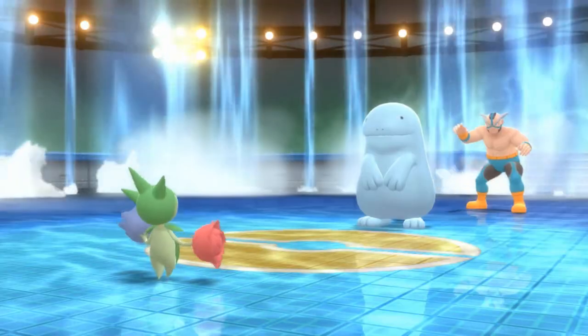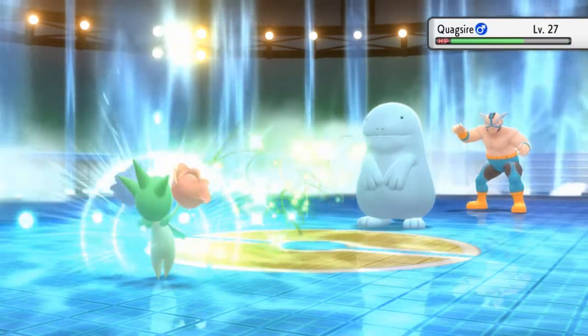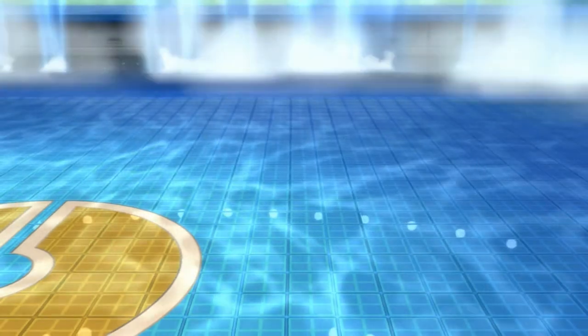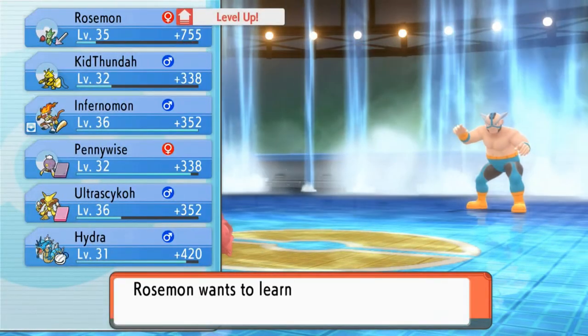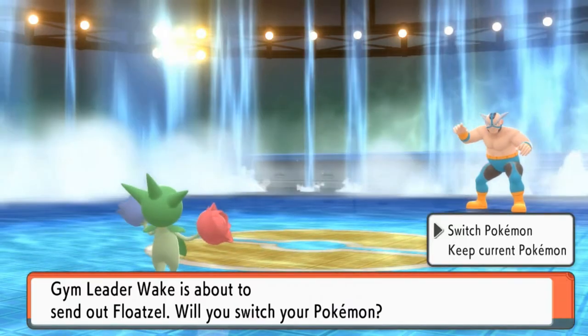Quagsire looking all normal with his bland face. Here comes Giga Drain for the win! We prepared for everything you've got! Quagsire is defeated — and that's another level gained. Rosemon is loving everything, and it's about to learn Synthesis, but I don't want to teach it just yet. Crasher Wake is sending out Floatzel — let's go with Kid Thunder.